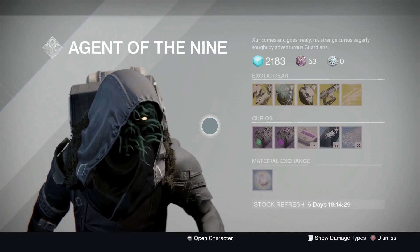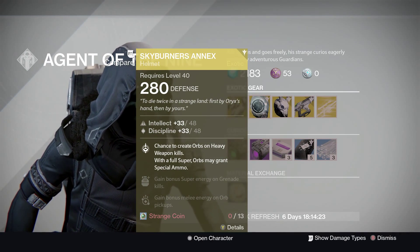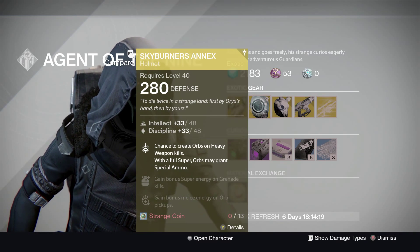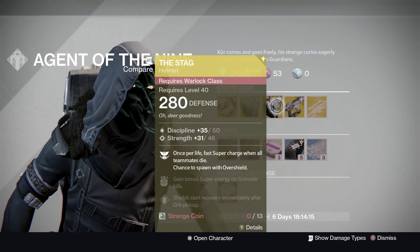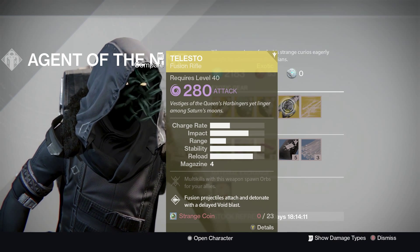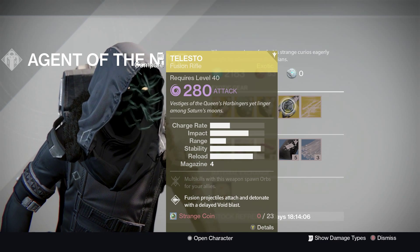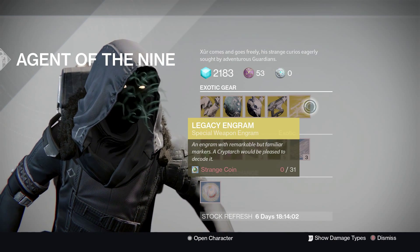What you got for us today? Ruined Wings for the Titans. Skyburner's Annex — interesting — for the Hunters. And the Stag Helmet for the Warlocks. He's also selling Telesto, which I think was actually sold a couple of weeks ago. He's also got a legacy engram.